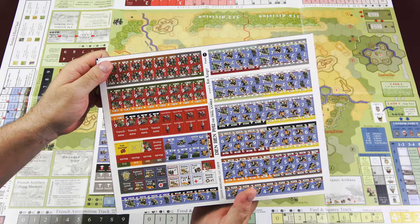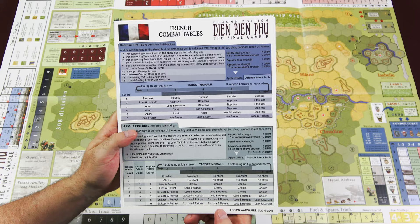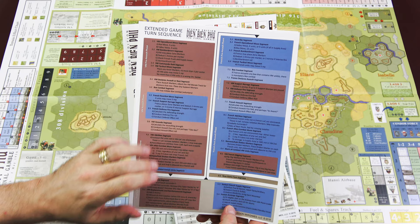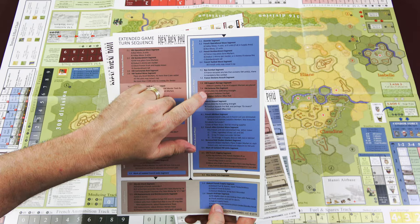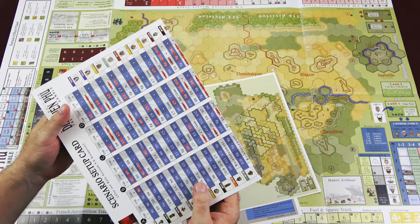Let's take a look at the player aid cards. This is the French combat tables — you have your defense fire table, defense effect table, assault fire table, and assault effect table. These are all single-sided cards, and you have the same for the Viet Minh. Then there's the extended turn sequence, which breaks everything down in color-coded fashion so you know what is Viet Minh and what is French at each step, including the supply phase. Then you have your Viet Minh trench zone reference map, which is laid on the side of the table next to the map so you can reference where the trench zones are.